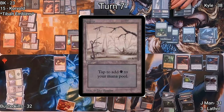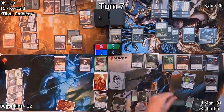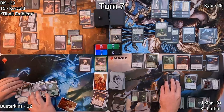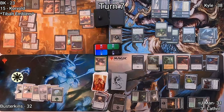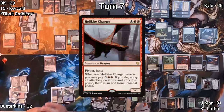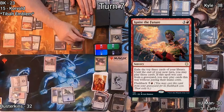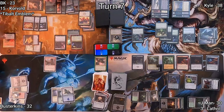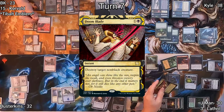J-Man draws two cards, drops a Swamp, recasts Korvold, triggering and sacrificing a Swamp. He casts Piper of the Swarm. He moves to combat swinging Ravenous Squirrel at Busterkins, who blocks. Busterkins draws, floats white mana with Commander Sphere and sacrifices it, plays an Island, then casts Hellkite Charger — a 5/5 hasty dragon he leaves back on defense. On BK's upkeep, Theater of Horrors exiles Ignite the Future. With Improvise I cast Jeska's Will, triggering Prosper — I target J-Man, but in response he Doomblades one of Kyle's lords.